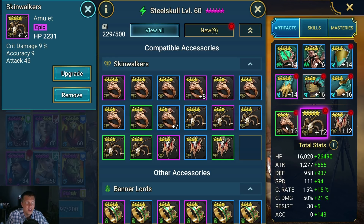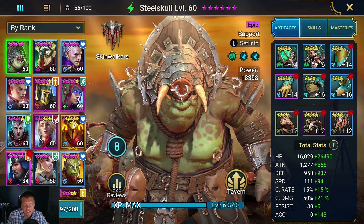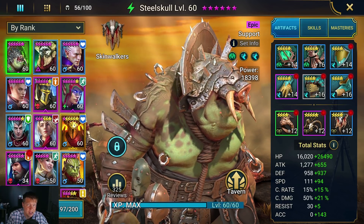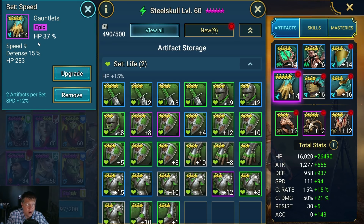For example, spider dungeon relics can't have attack percentage, HP percentage, or crit chance as a main stat — there are a few quirks. But mainly you just want to try to get as much accuracy, speed, and HP out of those artifacts as you can. The top three slots are kind of always the same — you're just looking for the best substats, because the weapon always has attack, the helm always has HP, and the shield always has defense.